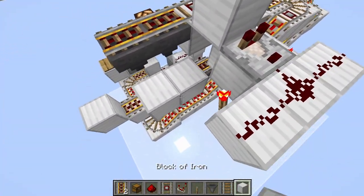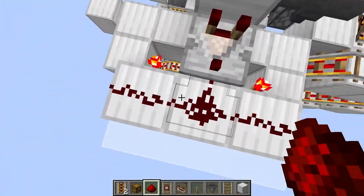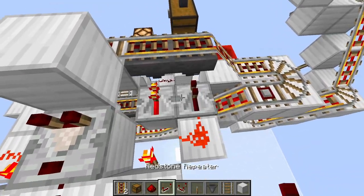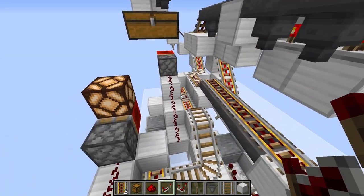Place redstone dust there, redstone dust there. Then get a repeater and place a repeater there and there. You can probably tell what that does — that locks these hoppers.